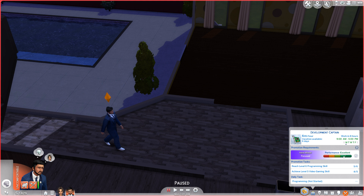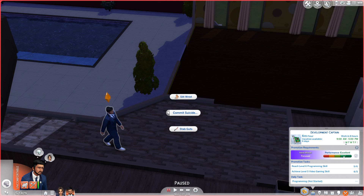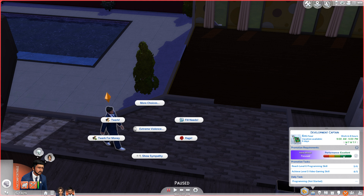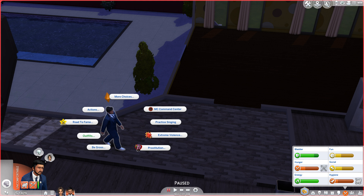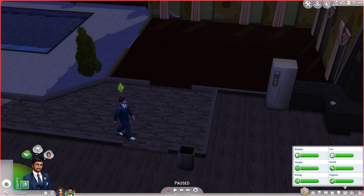So that's the Hold Up mod — you can prostitute for money. With Extreme Violence you can do all sorts of things like check your kill count, check your reputation, calm yourself down, call the police, do selfies like flip the finger, selfie with a gun, commit suicide, slit wrist, stab guts. You can twerk or twerk for money, show sympathy, and you can also fill your needs — I have tried that one and it works pretty damn well.